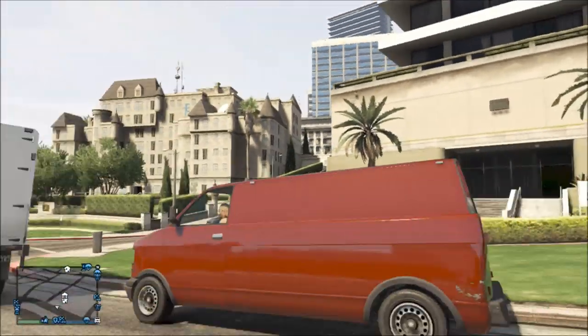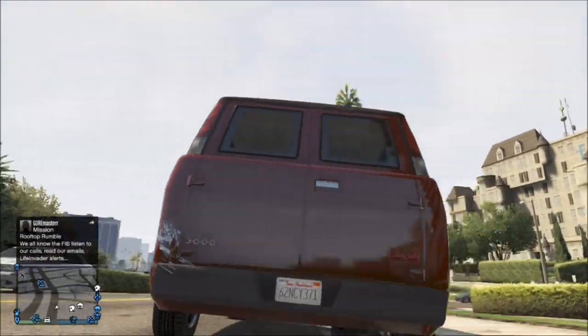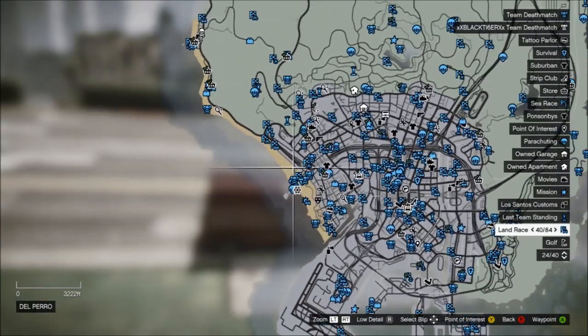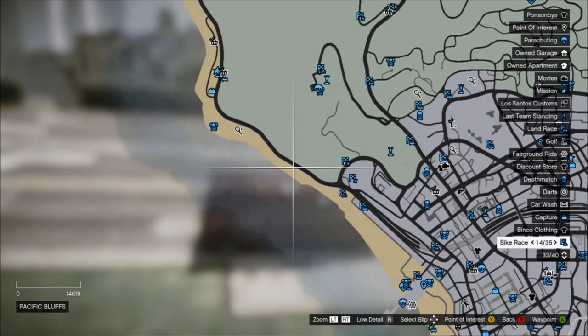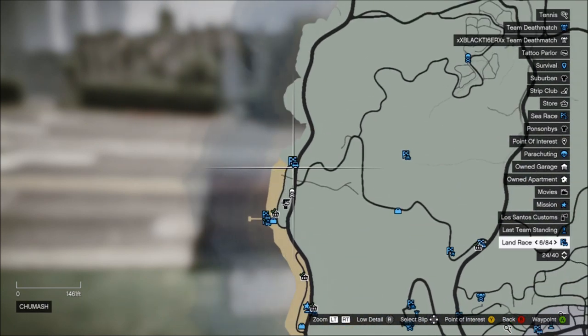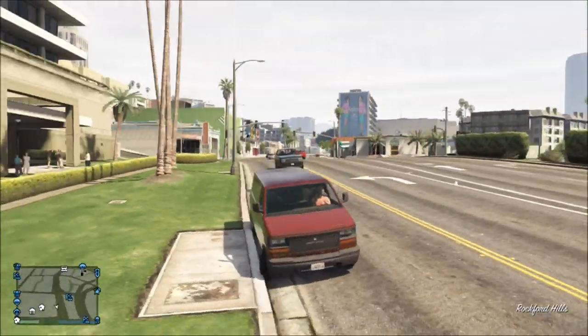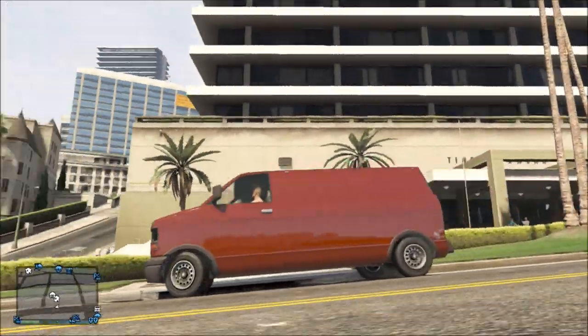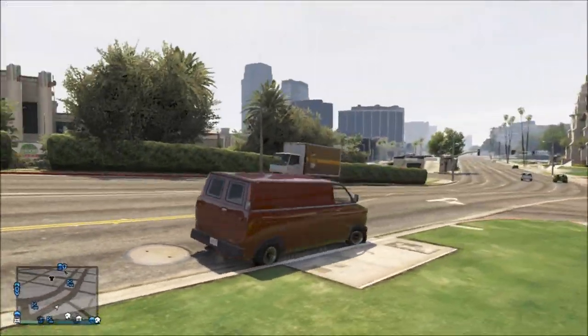Unfortunately I don't really have a 100% spawn location for this van, but I can show you where I found it. I was actually driving my Rumpo along this road here, going all up along here just to about this point right there. That's where I found mine, and I like this one too. It's even more rare than the other burritos because this one's a solid color and it doesn't have the advertisements on it.